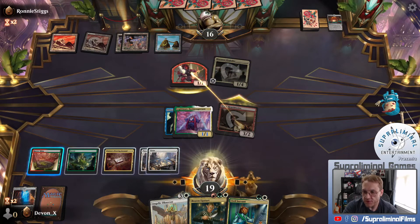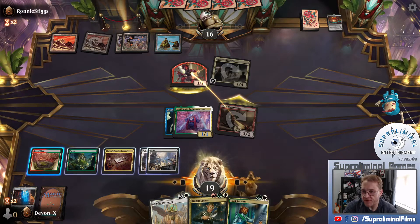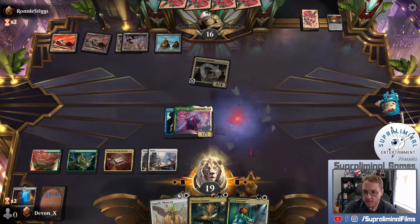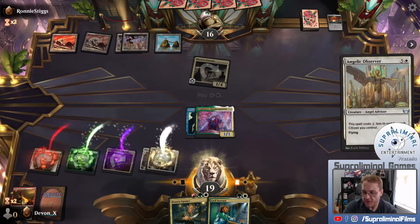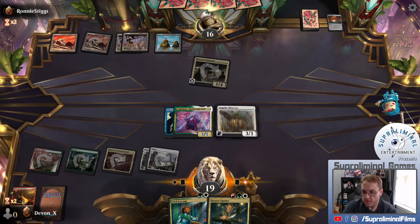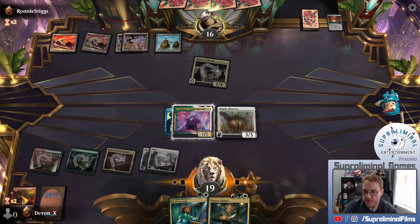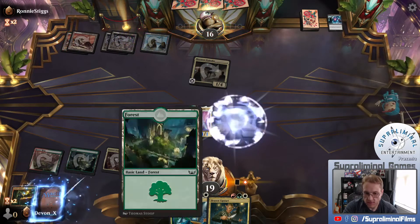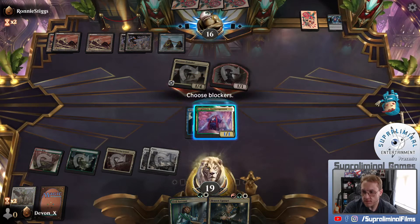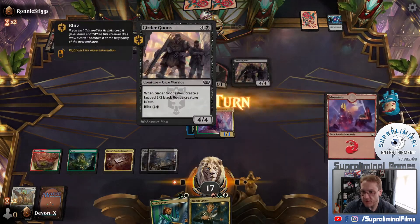Does it tap for green? Yes, it does. I think we can attack here without too much of a hitch. They can block and then shoot it, which is kind of fine. I wonder why it's giving me a stop here. Oh, I have the Racer's Ring. I'm just going to play one spell here. Looks like they may have an answer here. Interesting they didn't mill themselves. Could have probably blocked the devil again, but the one-four here into Girdergoons is pretty good.